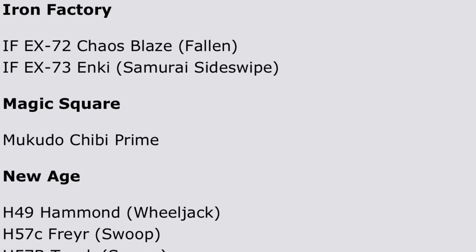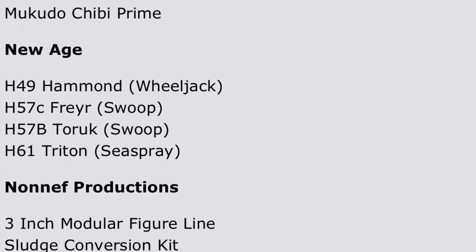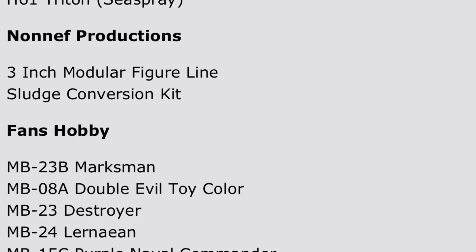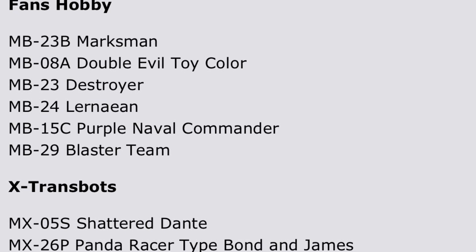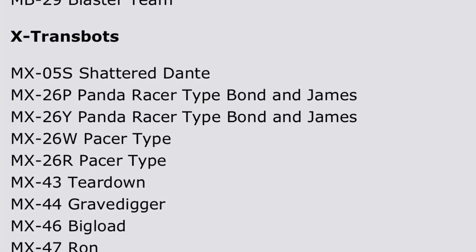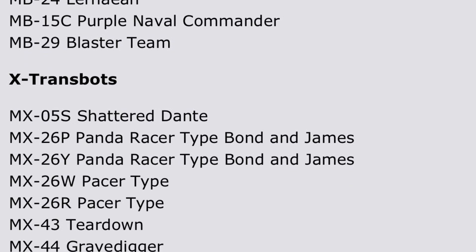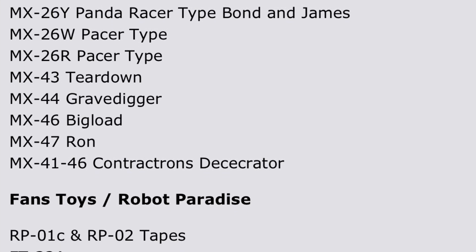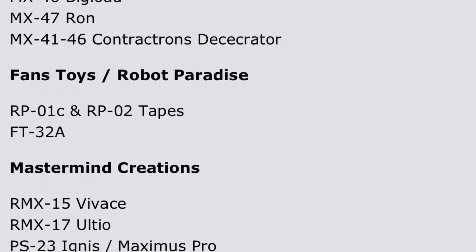We've got O1 Studio Cell, Over Mine and Seed which is an energon deco Unicron and Primus, which is definitely on my list. He's a headmaster — I'll show pictures in a second. We've got Chaos Blaze, Samurai Sideswipe, baby Optimus, Newage Wheeljack, Swoop, another Swoop, and Sea Spray. We've got Non-F Productions three-inch modular kits, Marksman which is Double Dealer, Overlord Destroyer, purple naval commander Blaster team, Punch Counterpunch, and Panda Racer.